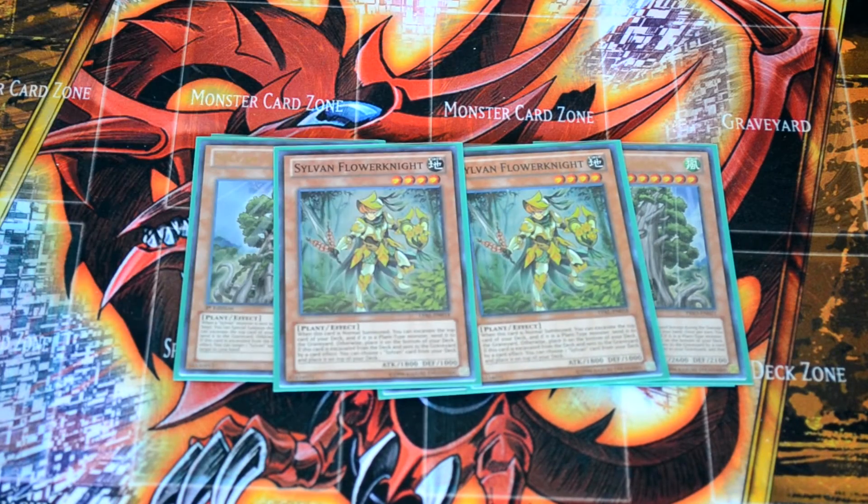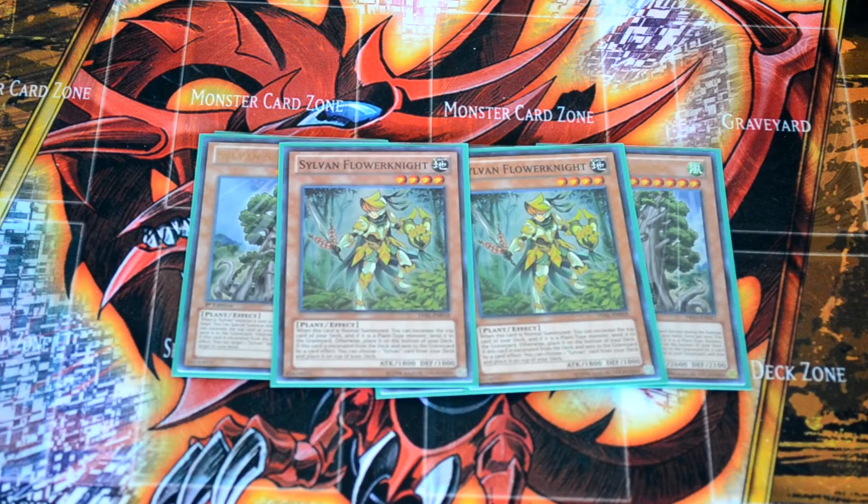We're going to be running two copies of Flower Knight. Flower Knight's effect is that when he's summoned, you can excavate one right away. And when he's excavated and sent to the graveyard, you can pick one Sylvan card and place it on top of your deck. So when he's excavated, it sets up the combo for next turn. He's level four, so you can go into a rank four play.